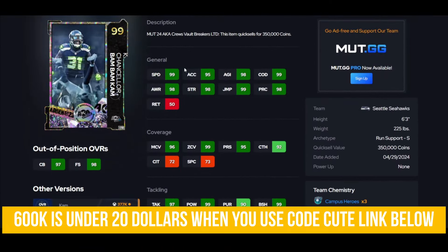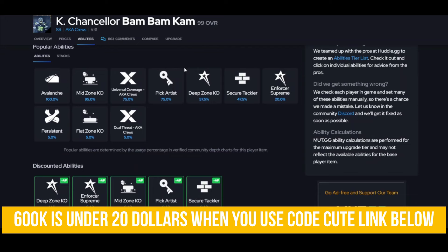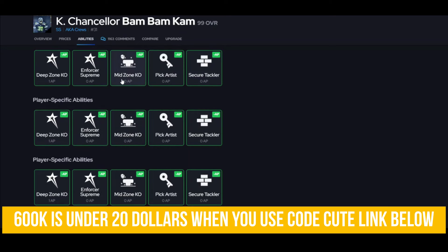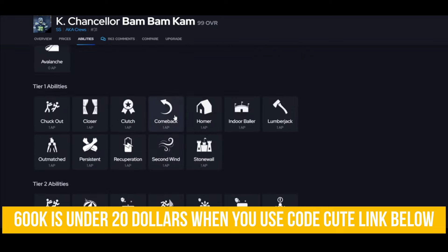Chancellor is here — six foot three, big enough and fast enough, and I love this card. He gets Universal Coverage, which is what you want on him. Deep Zone, Secure Tackler, Mid Zone, Pick Artist — you don't really have to mess around, just get what you want on him. I'd probably go Deep Zone, Enforcer Supreme, Secure Tackler, and Pick Artist.